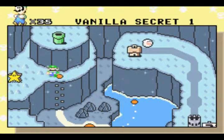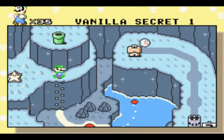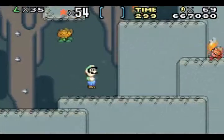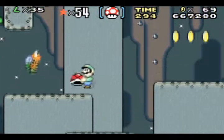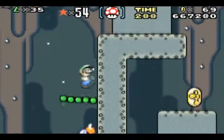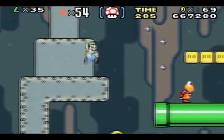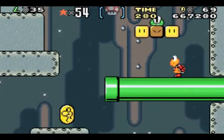So as you can see, you unlock the secret and you get to Star Road. But we're not going to do that in this episode, because as you recall, you need certain blocks to do that. In Vanilla Dome, you do unlock the other set of blocks, which are the pink ones. I'm not going to go after that in this episode — I'm going to do that next episode, because it's just much easier that way.